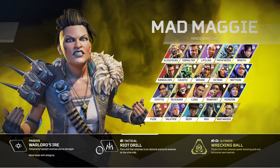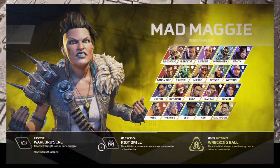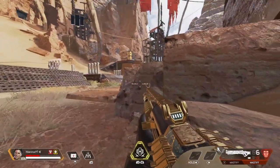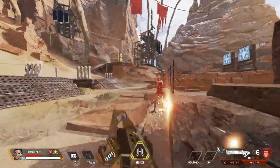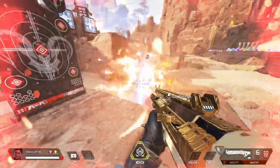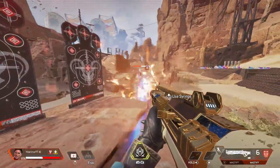Her tactical ability is called the Riot Drill — it attaches to an obstacle and burns enemies on the other side. A few things to note: her tactical takes about a second and a half to arm, it does have a huge reach on the flamethrower effect, and yes, you can damage yourself with it, which is really unfortunate — I've killed myself quite a few times with this tactical.